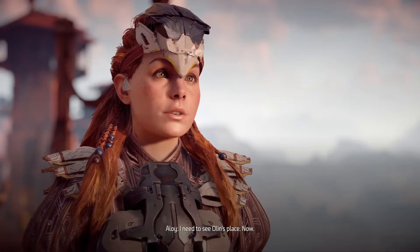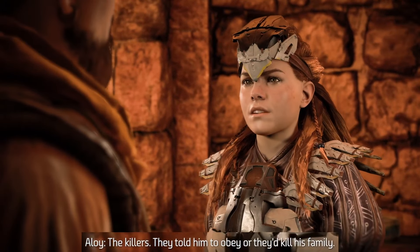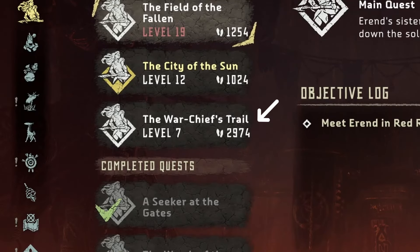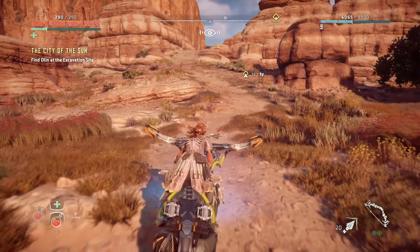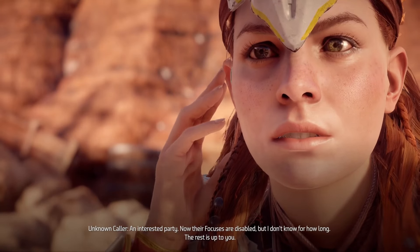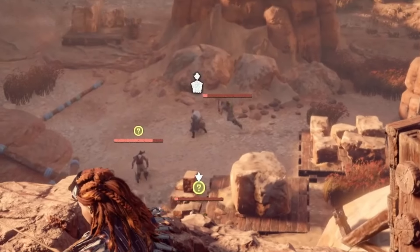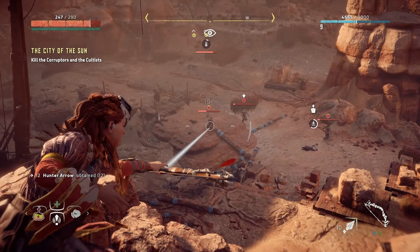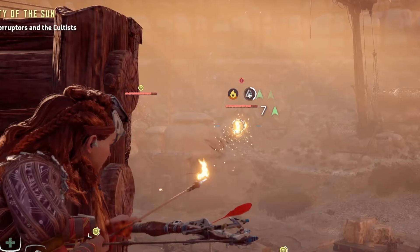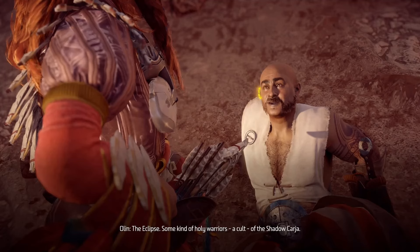We met up with Erend and went straight to business, finding out about Olin's situation, which complicates the revenge crusade we're on. Headed to Olin's location, finding him alongside two corruptors rising up and several cultists. We get help from a stranger disabling their focuses, but also support from Olin himself — and this time he can finish the machines off. By lowering enemy health so Olin can take them down in one or two hits, we cleared two corruptors with zero experience gained. It seemed we had a new target: the Eclipse cultists, who want to kill us because we resemble another woman.